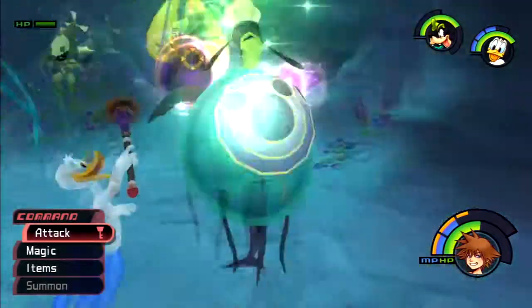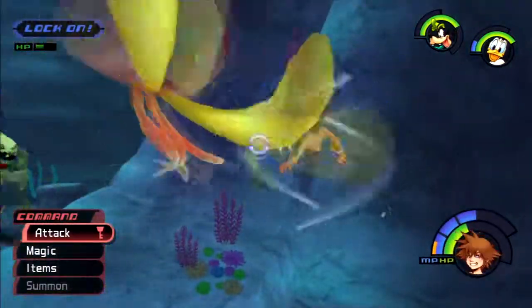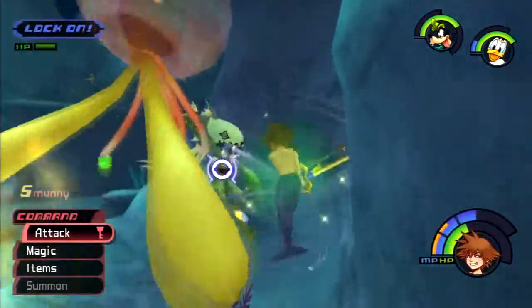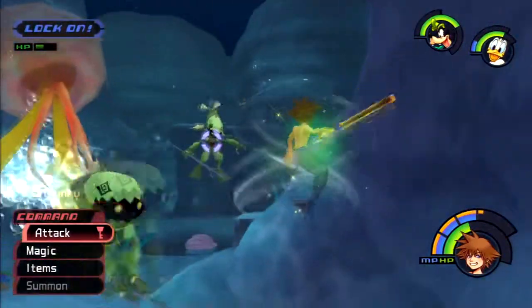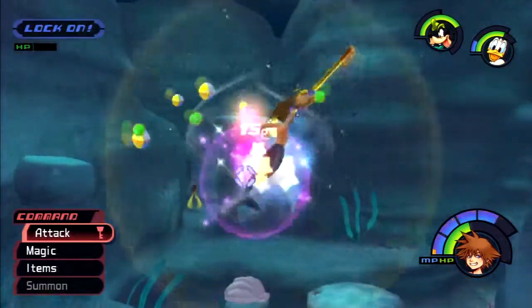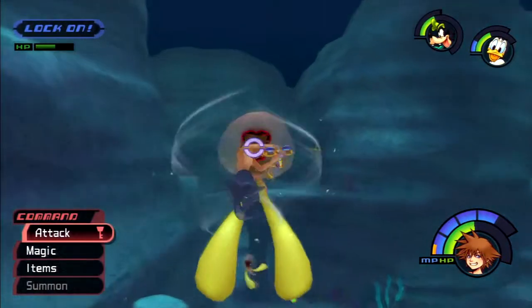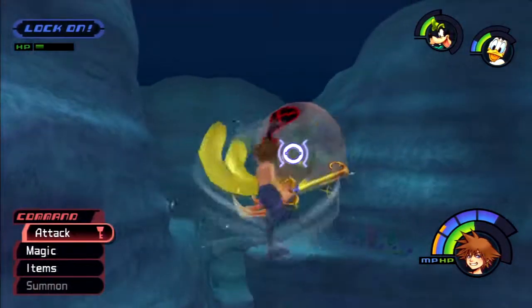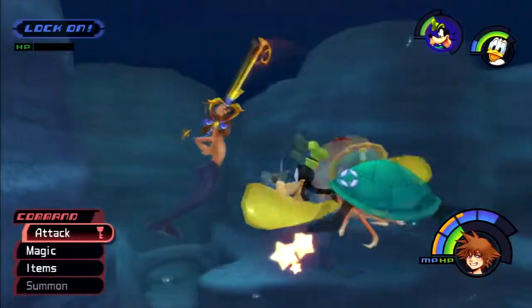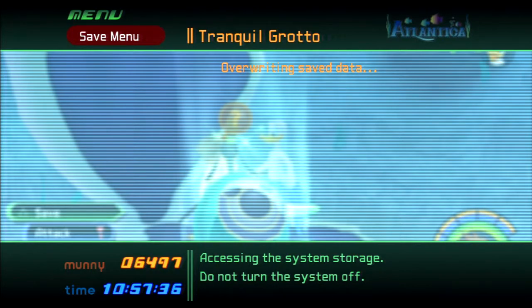It looks like trouble's afoot now that Ursula has found her way into this. I'm going to go grab a save point really quick if I can remember where one is. I feel like there are no save points in this place. I'm going to end this episode of Kingdom Hearts right here. In the next episode we're going to have to probably go kick Ursula's ass, because like all the evil peoples, I'm sure she's tricking that kid into doing some evil shit. This has been Rakdar — thank you for watching. I swear I haven't seen any other save points in this whole place other than at the Tranquil Grotto.